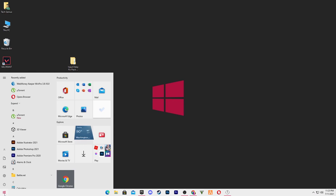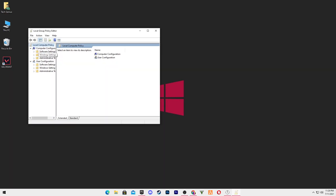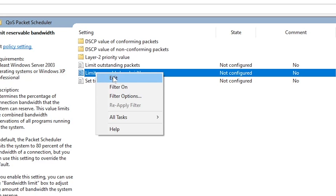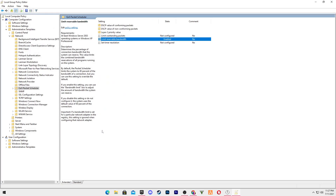Go to Windows Search and type 'group policy'. Click on Edit Group Policy in the Control Panel. Go to Administrative Templates, then go to the Network tab. Find QoS Packet Scheduler and click on it. You'll see 'Limit Reservable Bandwidth' — right-click it and click Edit. Click Enable, then set the bandwidth limit to zero. Click Apply, then OK. All settings are saved and this will not harm your PC or internet.